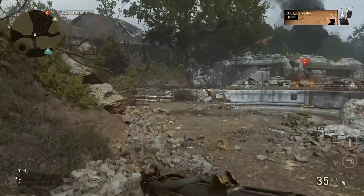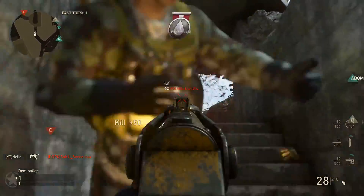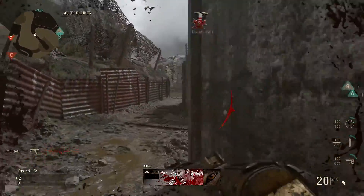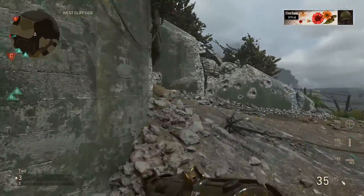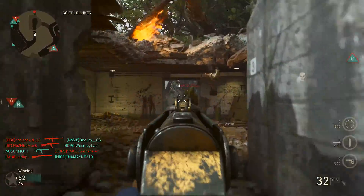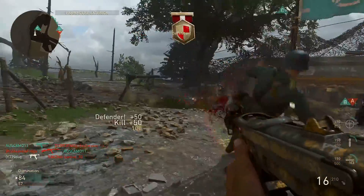Yo what's going on guys, Nellick here, hope you're having a fantastic day. In today's video I'll be showing you an insanely OP class setup for the PPSH. The PPSH is one of the strongest guns in the game right now, and if you put a good class together with that weapon you are pretty much unstoppable. I've been testing out a bunch of different class setups and I finally found one that is absolutely godlike — you literally outgun every single person you see.